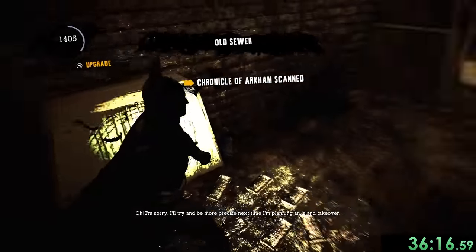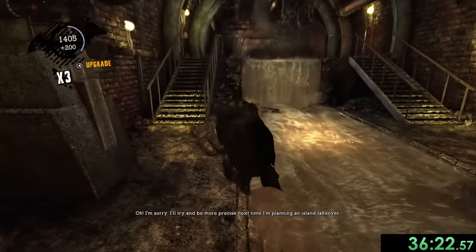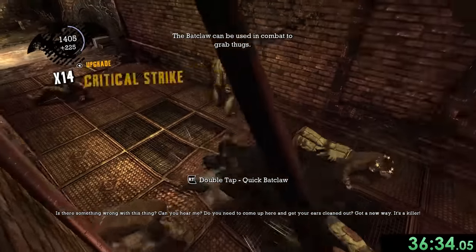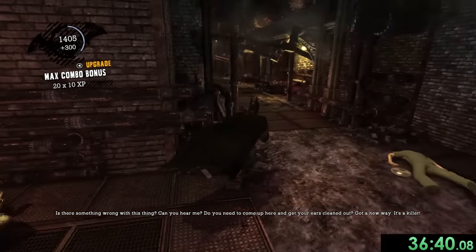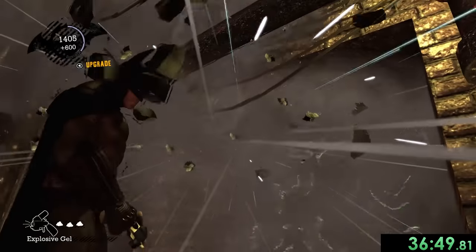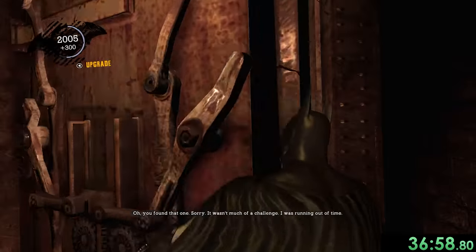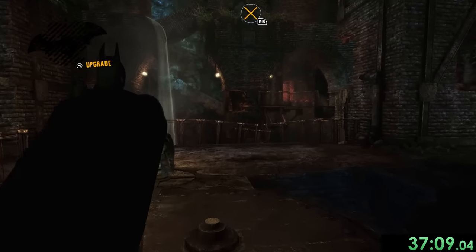We're in the old sewer system. We grab the Chronicle, deal with the terrain, and kick a guard who was on a phone call — kind of feel bad about that. Then there's a whole bunch of guys in Joker face paint we have to fight. We grab some Joker teeth, explode a wall for the Riddler trophy, then get two more Joker teeth. I keep accidentally calling them Riddler teeth — it's Joker teeth. This speedrun is long and complicated and it does things to my mind.